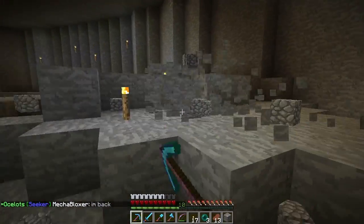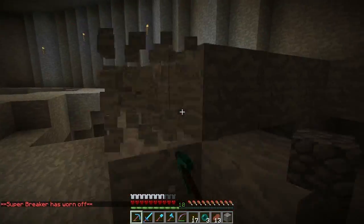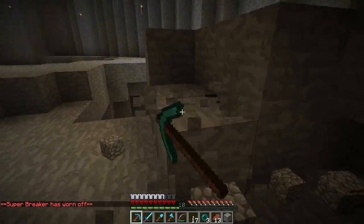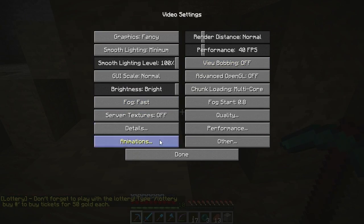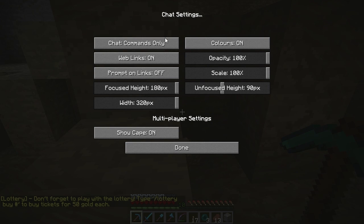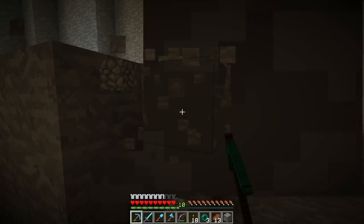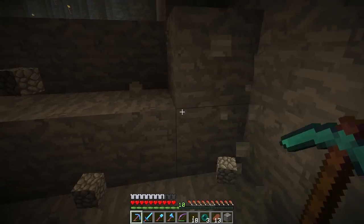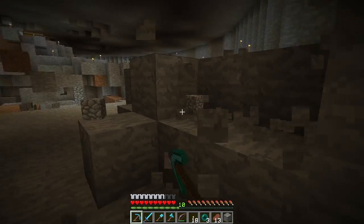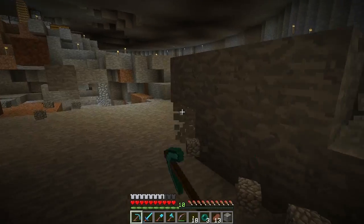I don't know why this chat is showing — I thought I turned it off. Oh, it's maybe only the vanilla chat. That's stupid. There we go, that's better. It's not that I hate people, but I don't want chat shown on camera. If I want to show you a command or something I will turn it on, but in this case it's not needed at all.